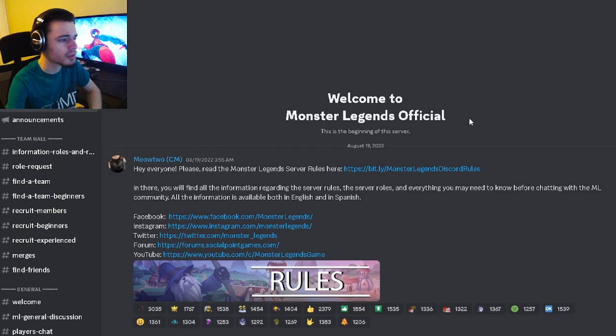So the first thing you want to do is go ahead and join the official Monster Legends Discord server. You can find the server actually in-game. If you go to the left and then click on the little arrow for the chat, go to the one on the top left, click on that, and then click join — you can go ahead and actually join the Discord server.